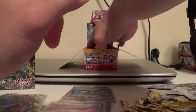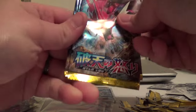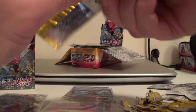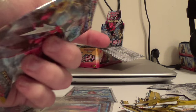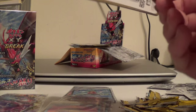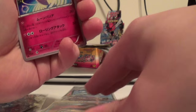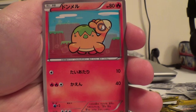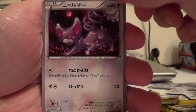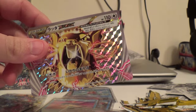Alright, looks like we have one more good thing in these last four packs. Hopefully we can pull Full Art or better. We have Cofagrigus, Croce, Swampert, Kittysay, and Raticate BREAK. Unfortunate.